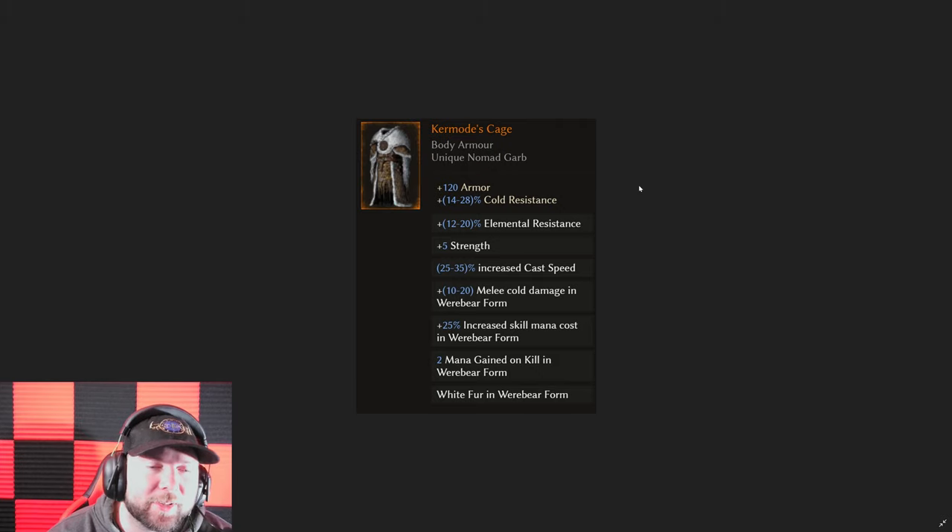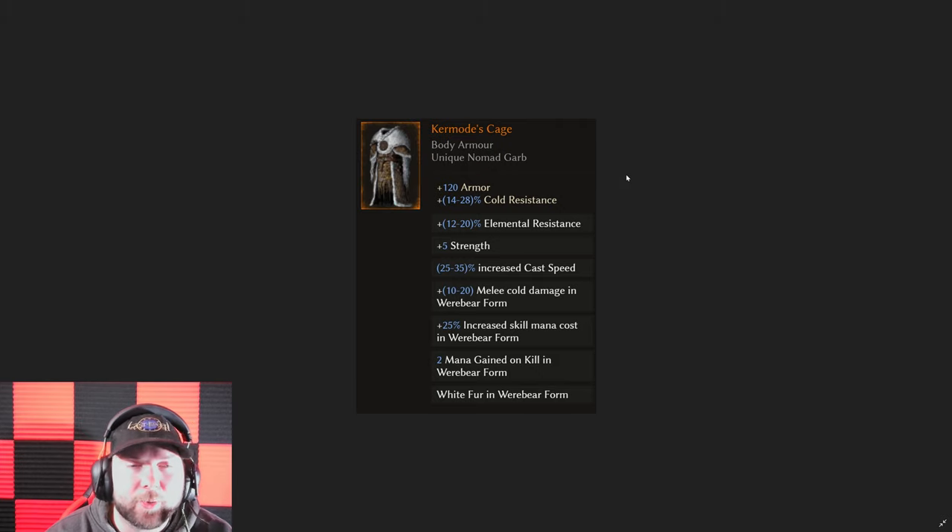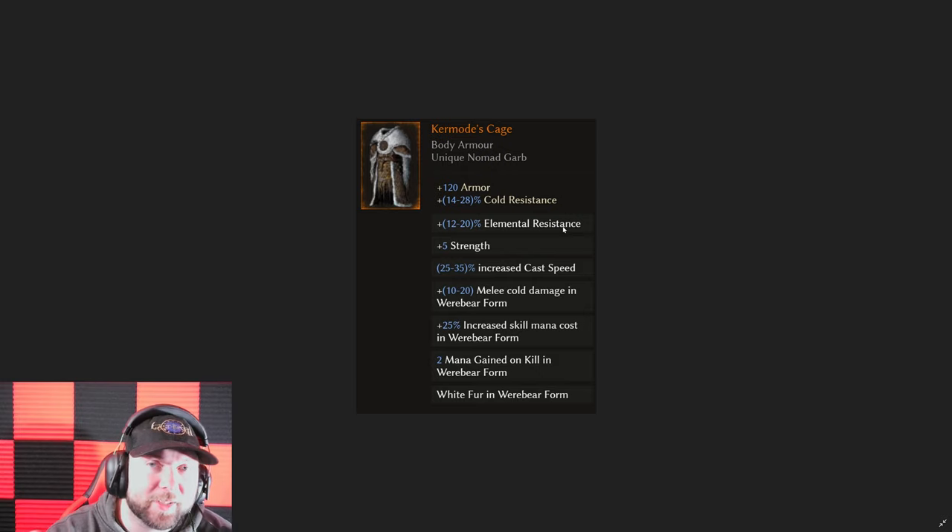Remotey's Cage — another one curious to see how it works in the next patch with all the transformation changes. This one gives you elemental resist which can offset the resistance you're losing from Chimera's Essence if you're wearing that amulet. It also gives you strength and cast speed. We don't know exactly what all the tools will be for the werebear, but it is cool to see what we're going to be able to do with this and add more stats to it — not to mention you can be a white werebear.